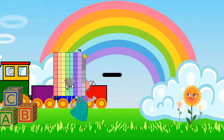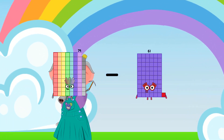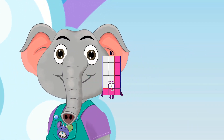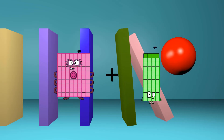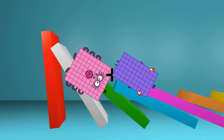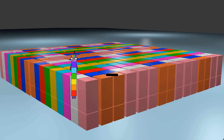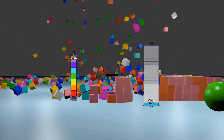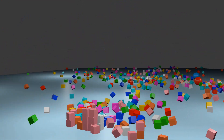79 minus 61 equals 18. 80 plus 60 equals 140. 7 minus 7 equals 0.